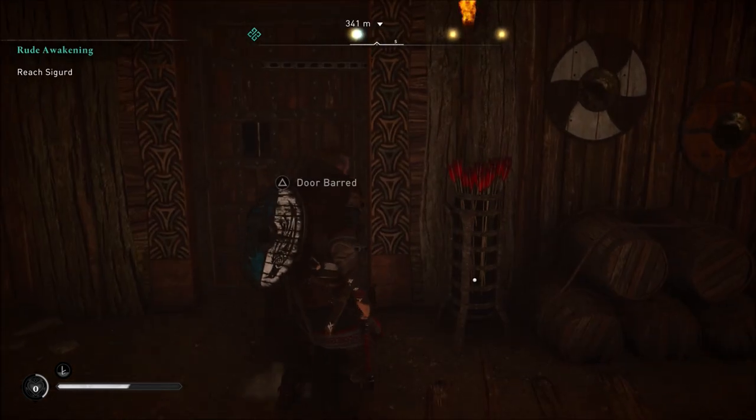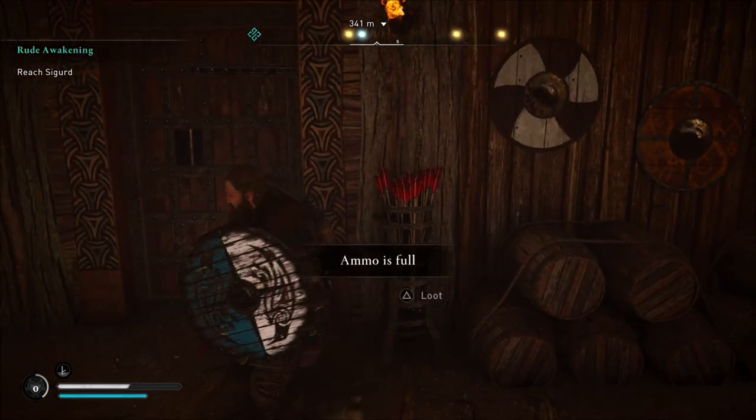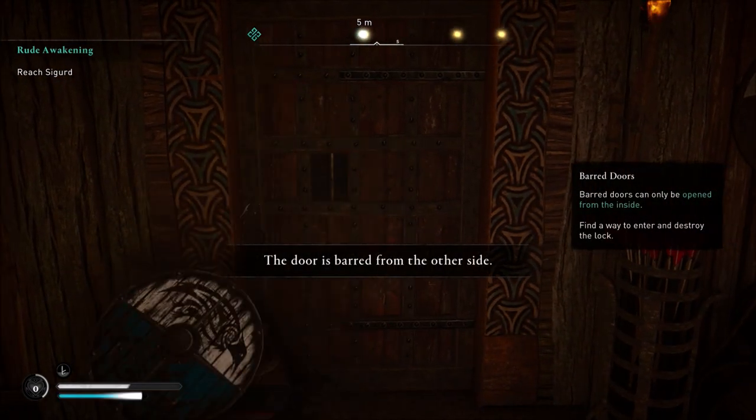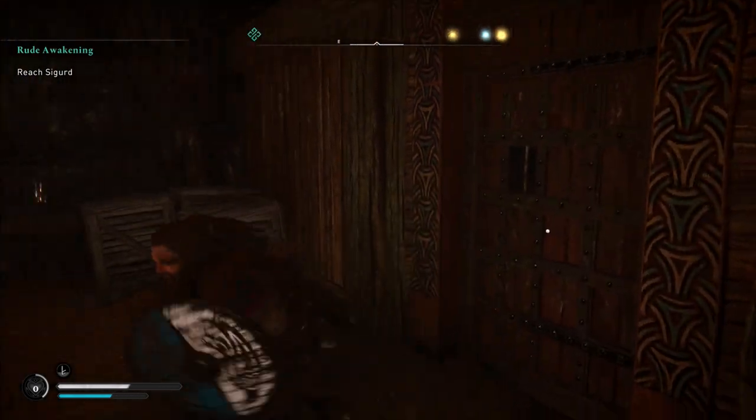This is the area that I'm at. You can kind of see the cave that I entered here. This door will be locked from the outside, so you cannot get into this door. You will have to find another way in. This one is pretty easy — just kind of go to the left of the door.